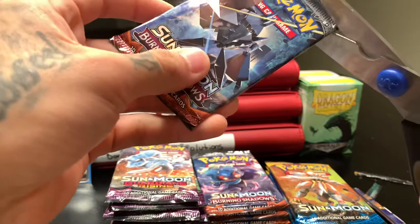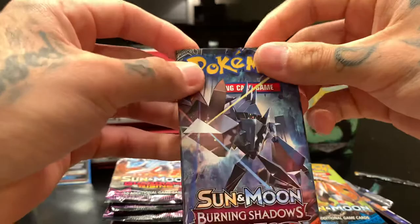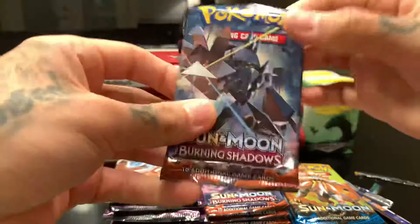Going back to Burning Shadows, which I really want to complete this set. Unfortunately you kind of have to order these packs on Amazon or something — they don't really have them in stores. Since I can do Unified Minds and Unbroken Bonds, it's kind of hot right now, but we'll get there.